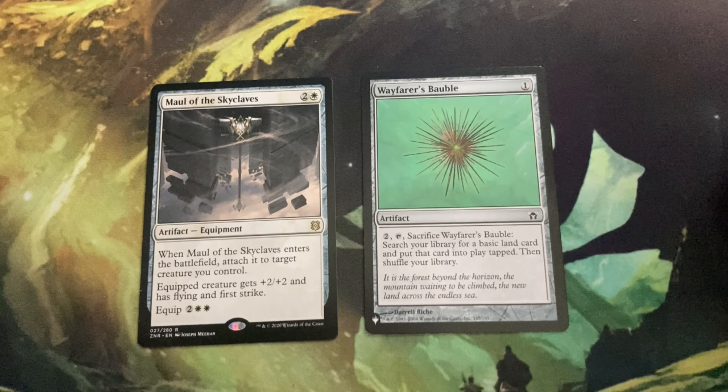What did we get as our special card? Wayfarer's Bauble — neat. It's a one-mana artifact: two, tap, sacrifice it, search your library for a basic land card and put that card into play tapped, then shuffle your library. It was originally printed in Fifth Dawn — that's the symbol for Fifth Dawn. The whole Mirrodin cycle was a sword, a shield, and a helm: Mirrodin was a sword, Darksteel was a shield, and Fifth Dawn was the helmet. I like Wayfarer's Bauble — this thing has gotten really popular because it's just good.